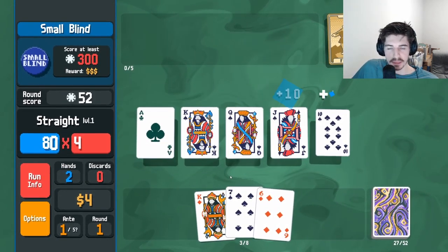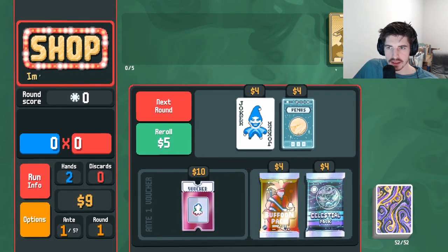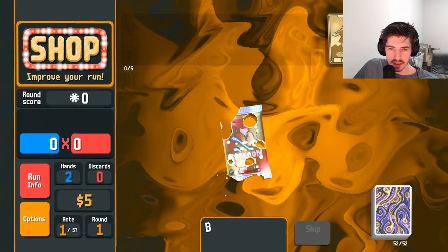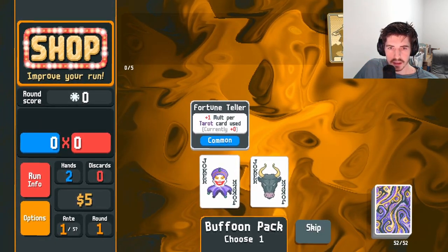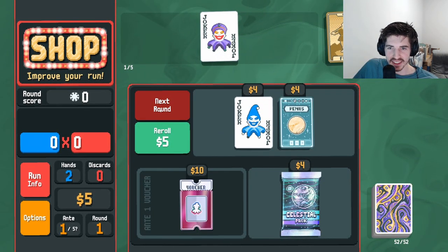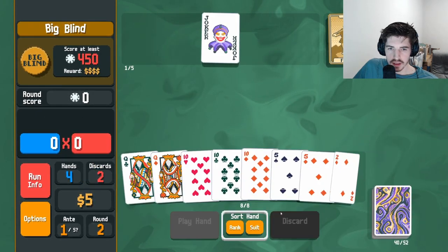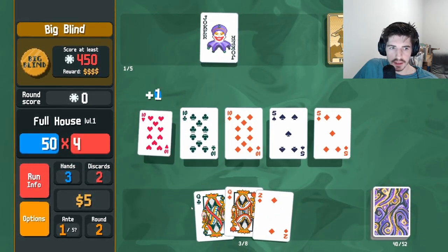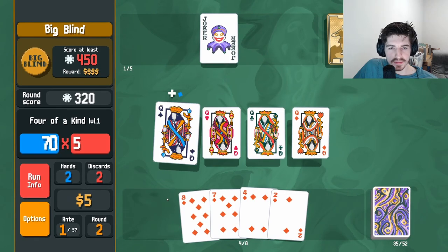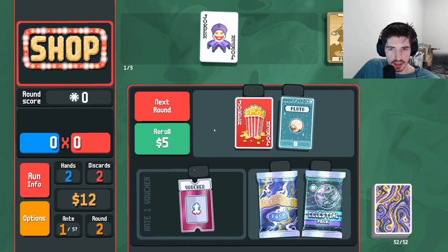Almost got a straight flush — that would have been hype. Let's see what we can work with here. We're trying out this fool build, the preset deck. I'll definitely take one of two jokers. Molt for tarot card seems fantastic considering we have two. Let's do that. We can get something going with four queens, apparently. Loving it. Absolutely loving it.